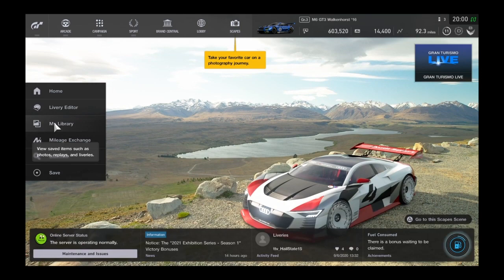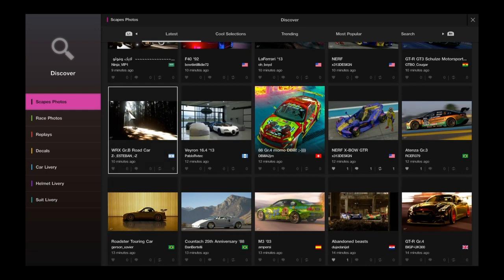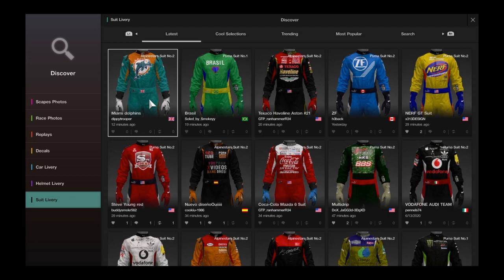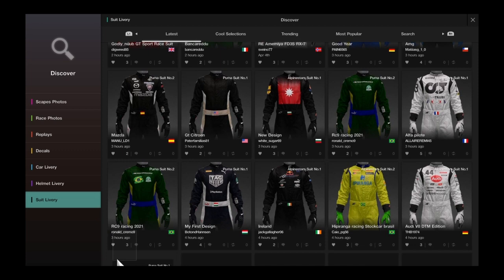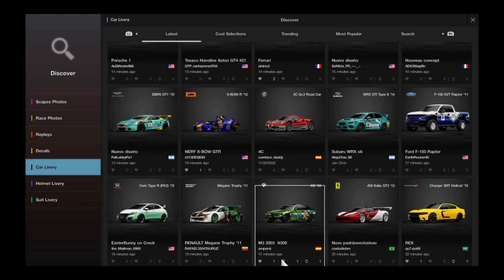You also have saved replays, liveries, and photos, plus the mileage exchange. The Discover tab is a community creations section — you can look at suit liveries, car liveries, and more. People do some absolutely crazy stuff — like a whole dolphin design — and it looks awesome. I highly recommend checking these out.